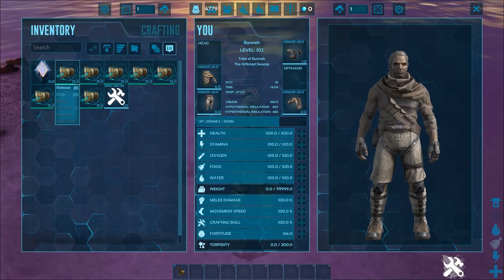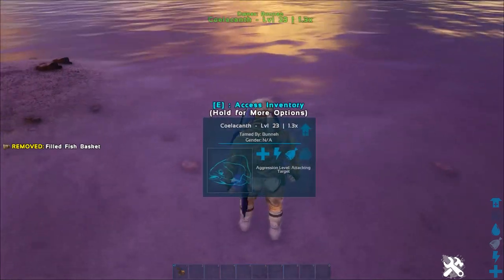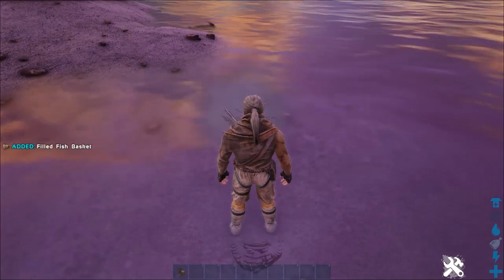So to reset the spoil timer, simply go to a body of water and use the release option. Place down another fish basket, wait for the initialization timer, and catch the fish all over again.